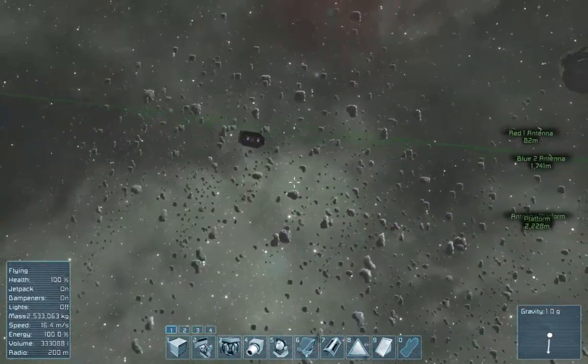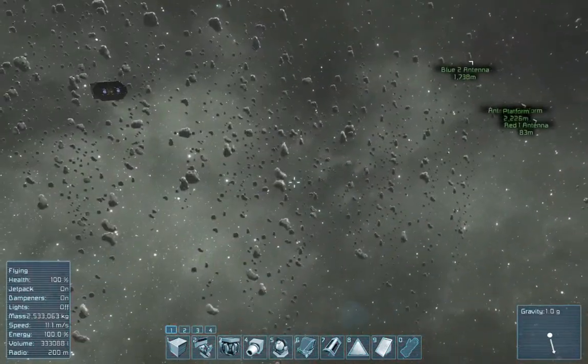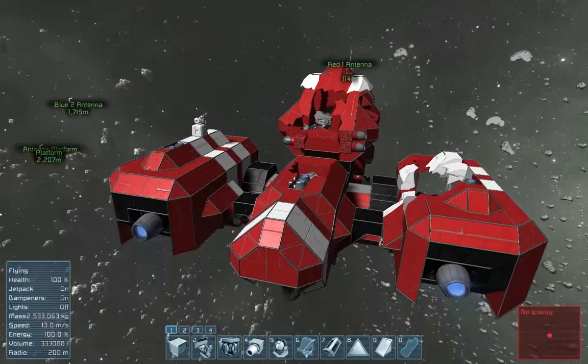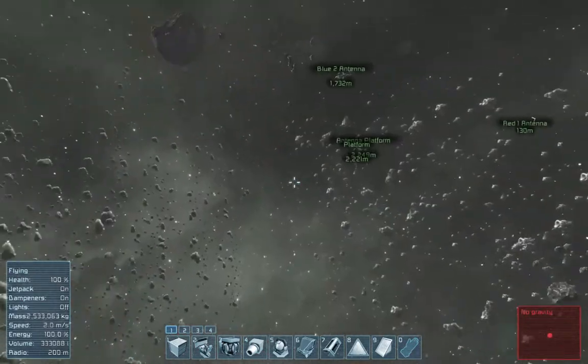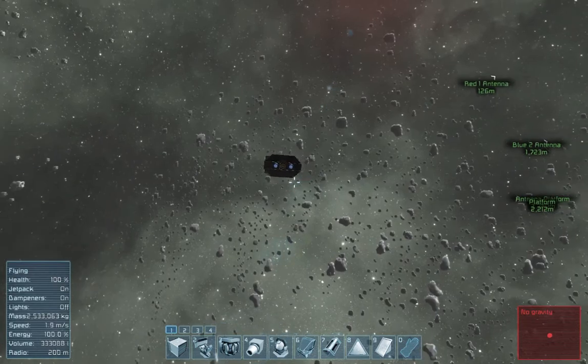A sustained bombardment from afar will deal substantial damage, especially to a base — it wreaks havoc on bases. But also to ships, if you can compensate for the gravity they usually have.